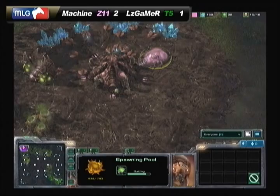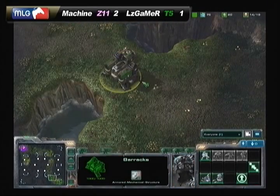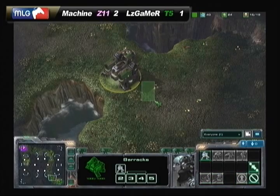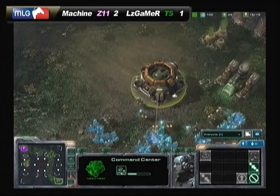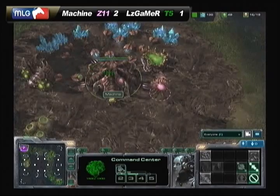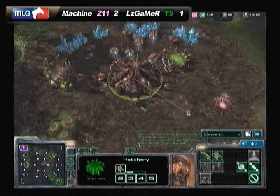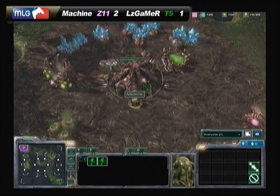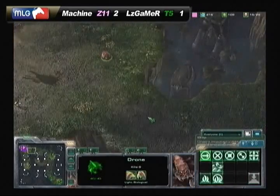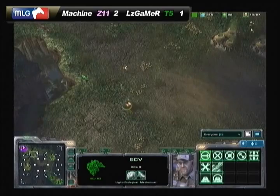Interesting to see if LZ goes for the tech lab or reactor. He usually pops out two marines before getting the attachment to that building. We see him building the first one, then the orbital command being changed so he can get that quick mule out for a little boost in minerals. Switching back to Machine's base, we see him spawning those two zerglings he's spawned in the past three matches, and now another drone — looks like the same build, taking the natural expansion right outside his base.